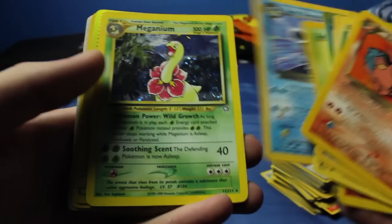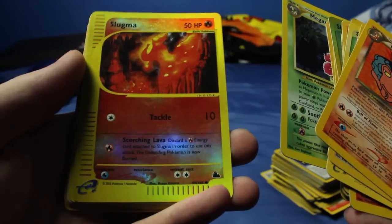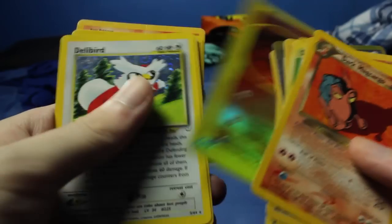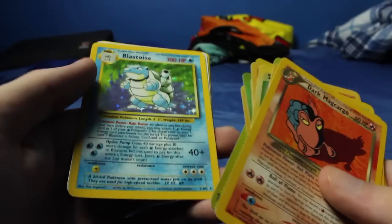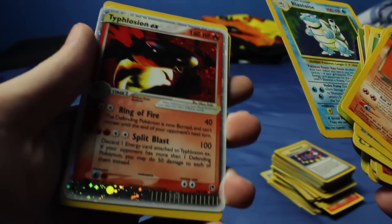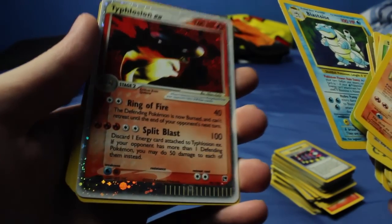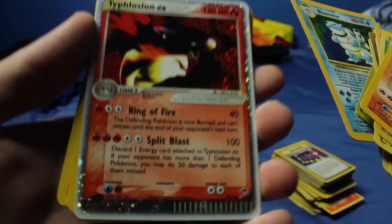We got Dark Blastoise. Another Meganium - why do I have two of these? A reverse holographic Slugma. Delibird. I have a base set Blastoise - I had no idea. And a Typhlosion EX - I don't know if that's good, but I have it.